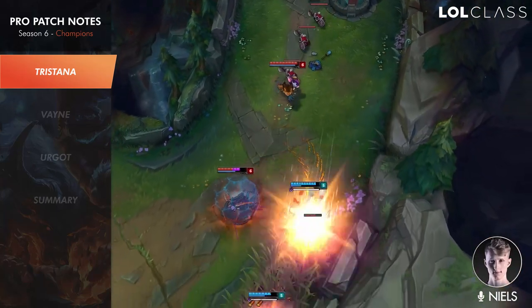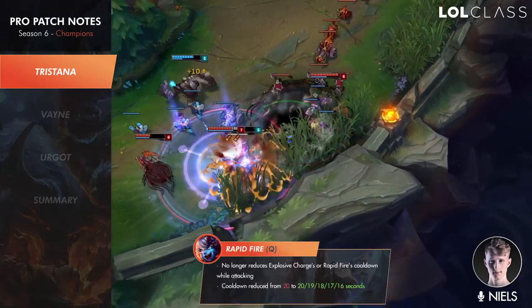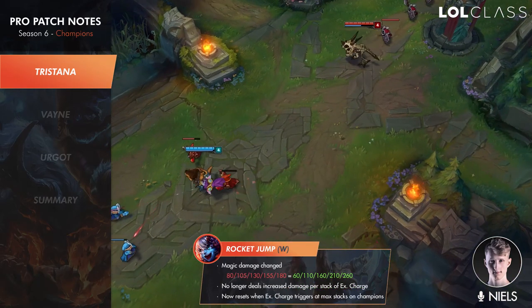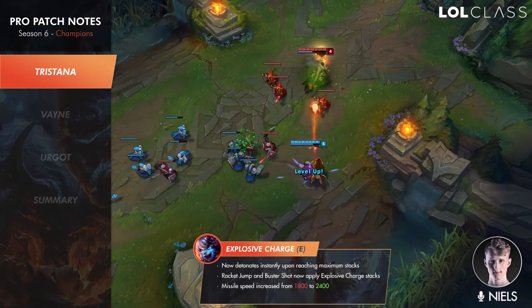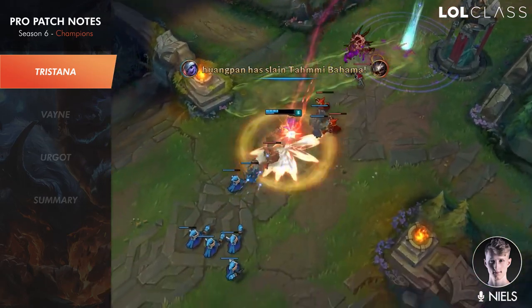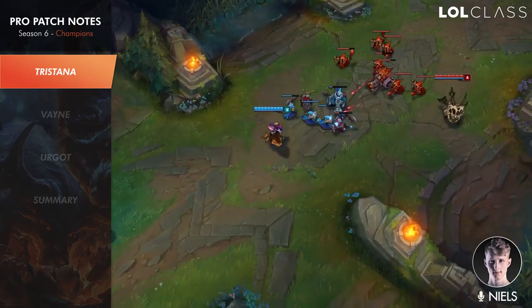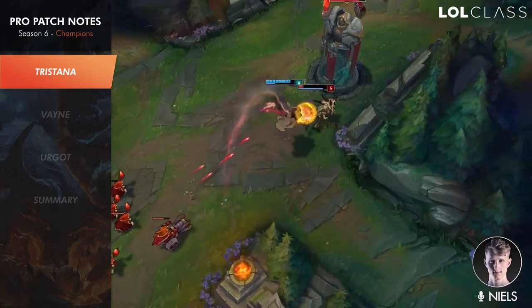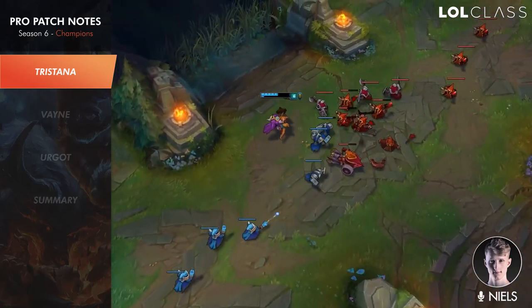Tristana didn't get as big changes as Corki or Kog'Maw, but she has some meaningful ones. Her Q now only gives an attack speed boost, not cooldown reduction on hitting with Explosive Charge. Her W now resets its cooldown if you get kills, assists, or max stack Explosive Charge on champions. The max stack on E is four, so you can jump even more often. Abilities like her jump and ult now apply E stacks, so you can stack E on someone, jump on them, hit once more, then ult for four stacks — strong burst. Her W damage is also bigger later in the game, so around level 13 she'll have strong burst if you max W second.